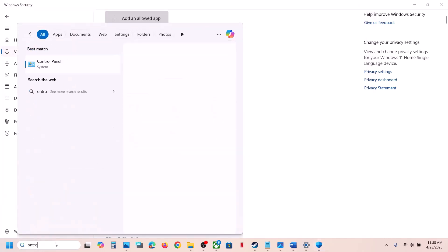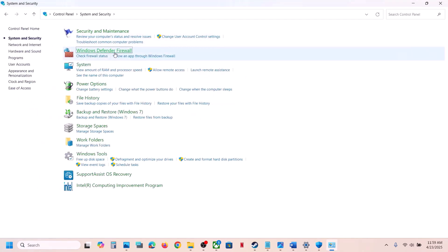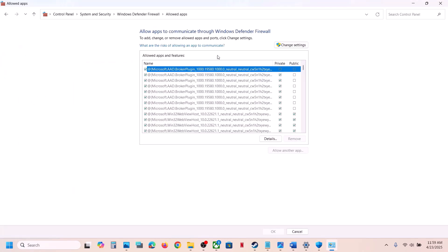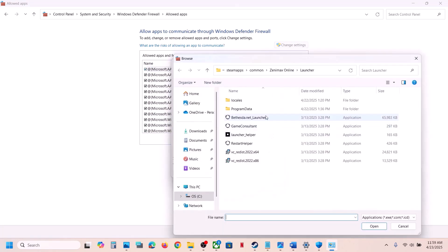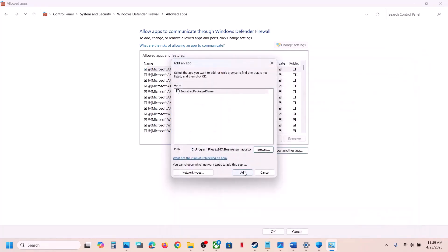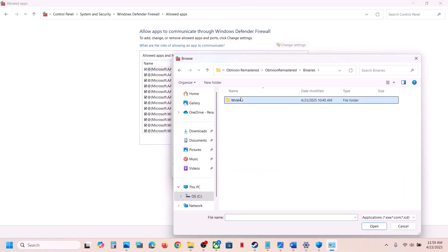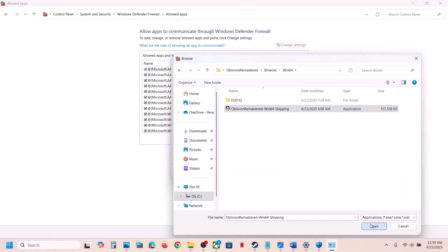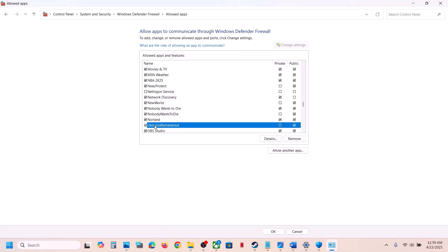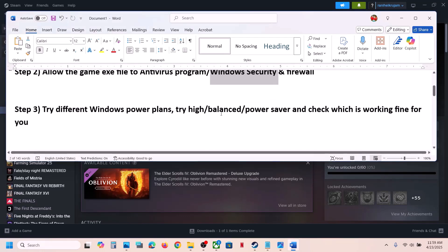Type Control Panel in the Windows search box, go to System and Security > Windows Defender Firewall, and click Allow an App or Feature Through Windows Defender Firewall. Click Change Settings, then Allow Another App, click Browse, open the game folder and select the exe file, click Open then Add. Repeat this for the Binaries > Win64 exe file. Once both are added, launch the game and check.